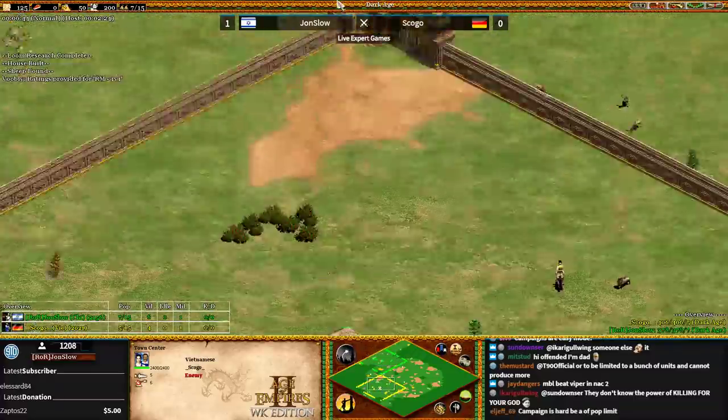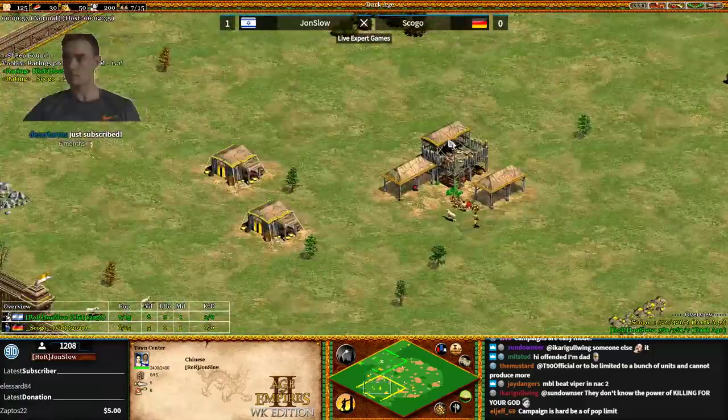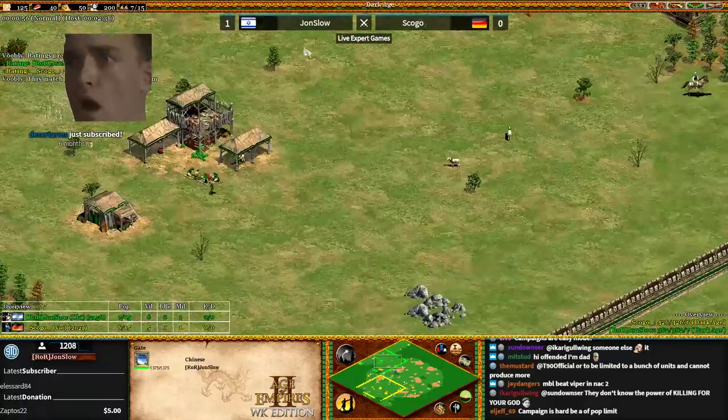My goodness, these bases are close. This has Tower Rush map written all over it, or Castle Drop map written all over it.